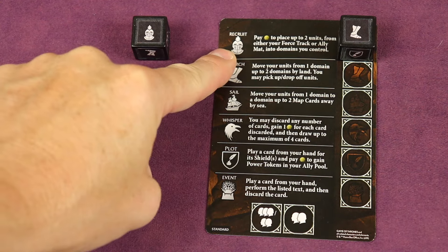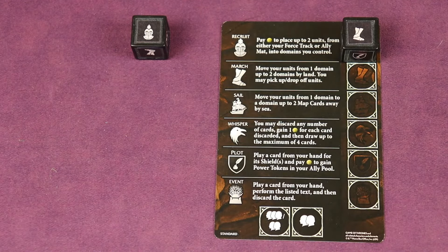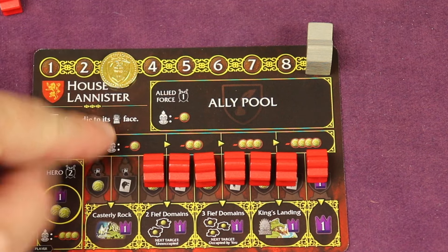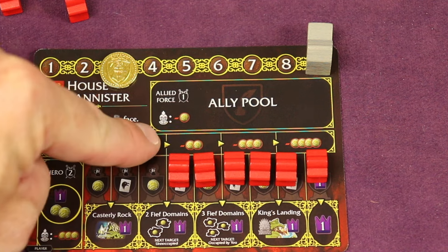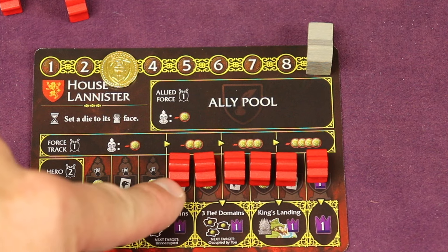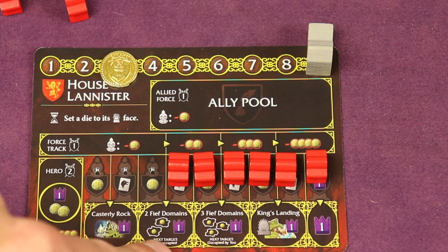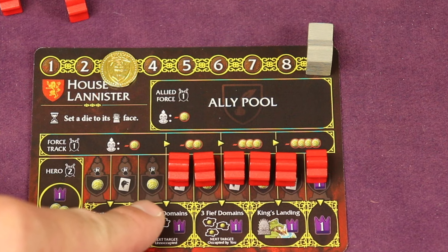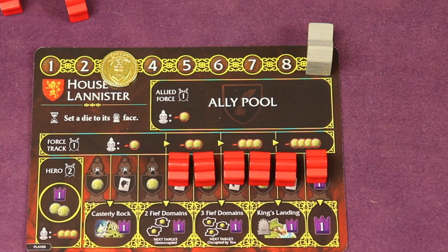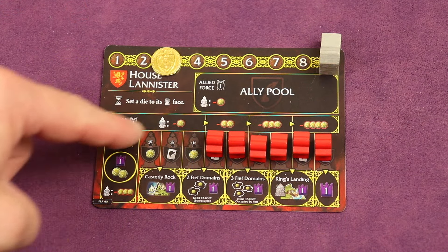Let's say I pick the recruit-then-march combination. During recruit I'm going to pay some money to place up to two units. You can see how much each costs — this one costs one, this one also costs one, but next time I do a recruit it gets more and more expensive. As you recruit you're also uncovering possible goals. Getting these power tokens out is great because it gives you control on the map, unlocks possible goals, and unlocks different things you'll get during the end-of-round taxation. In each domain you can only have three units from the same house.